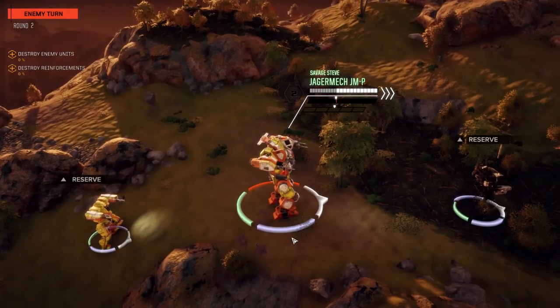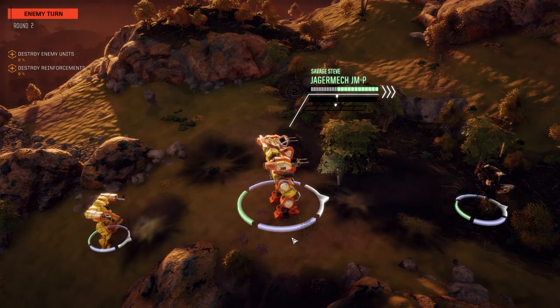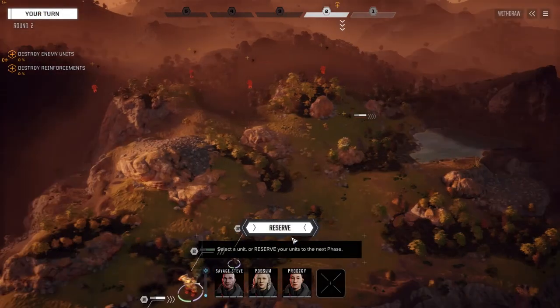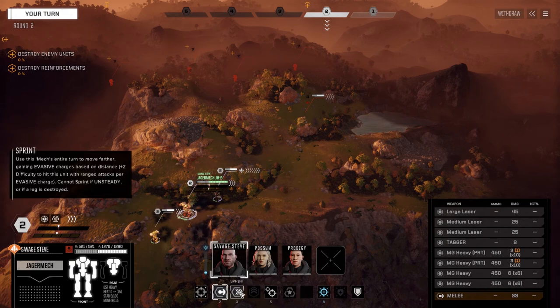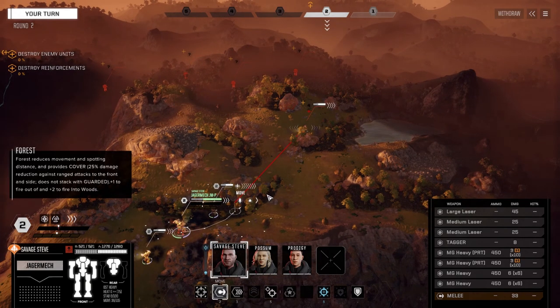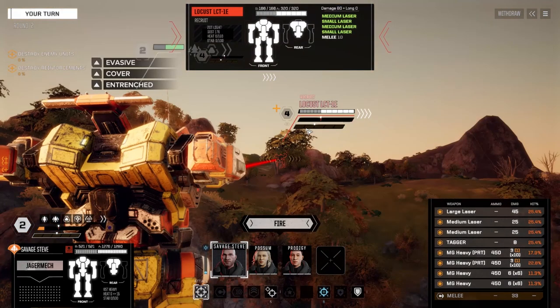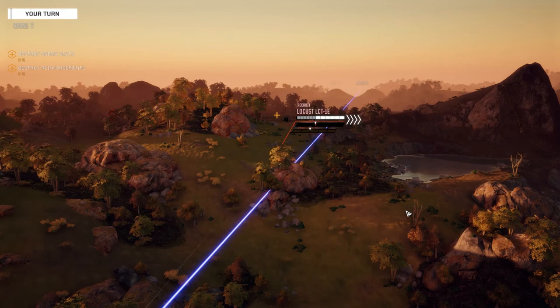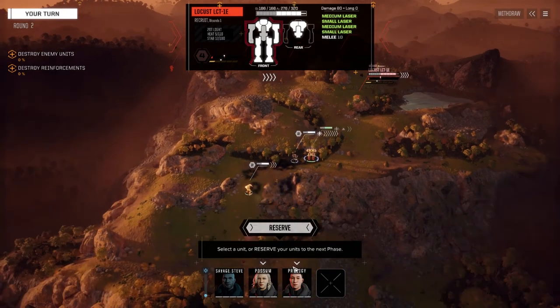I think I want to send Steve in first. That's probably a Striker or a Javelin or something — maybe a vehicle. Let's not get too close. Can we hit him from here? We can, but it's harder. That's our chances to hit — pretty crap. But we're going to turn here and take this guy on, fire everything, and see if we can get a quick kill on this guy. Oh, head hit! Nice. He had full armor to start, so that's impressive.